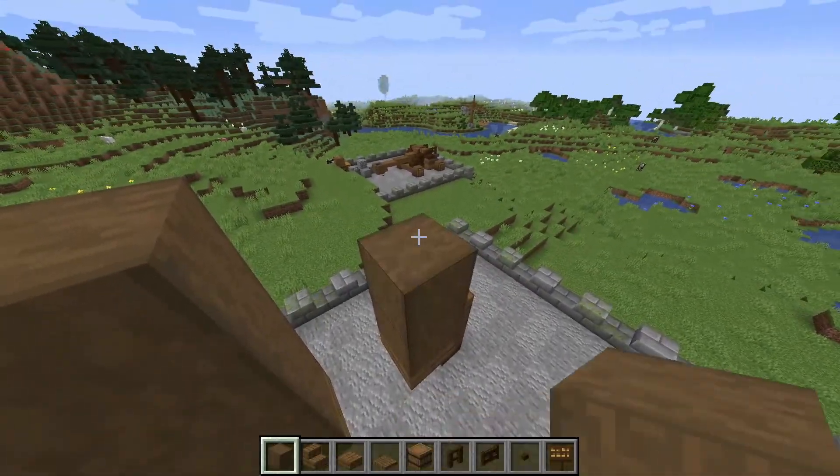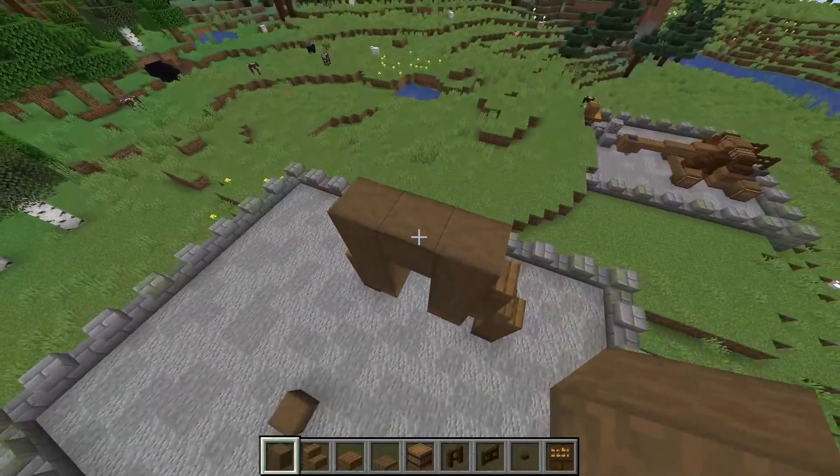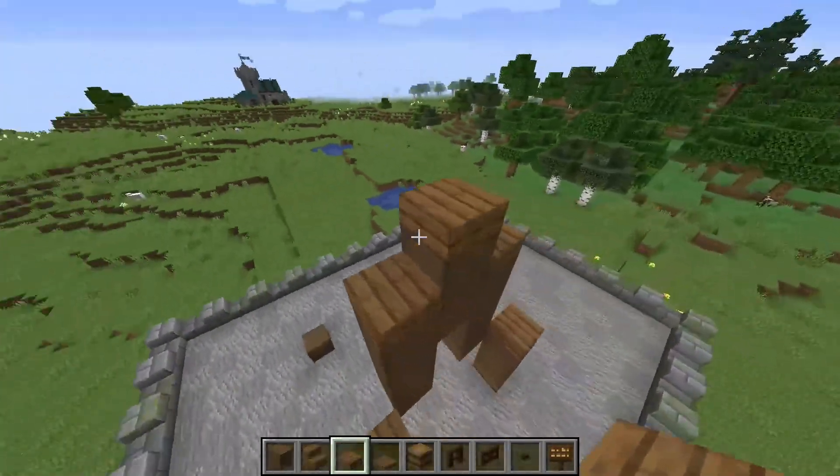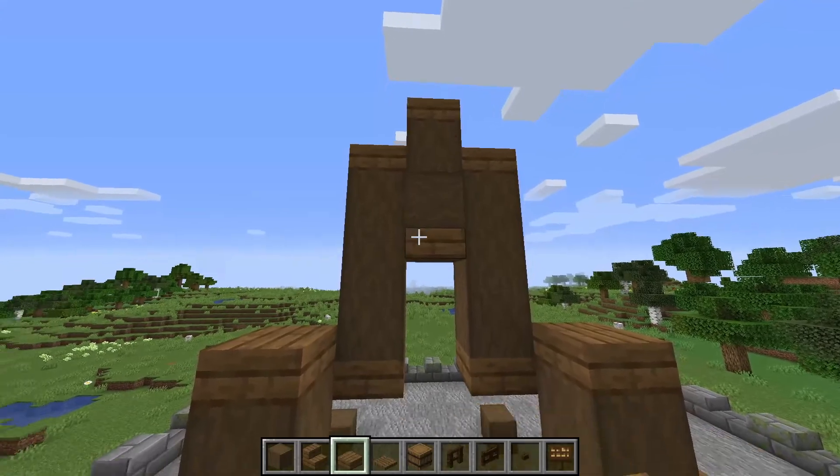Then come up by one, two and three on both sides, place a block in the middle and a block on top, once again capping those all off with slabs and a little slab underneath as well.